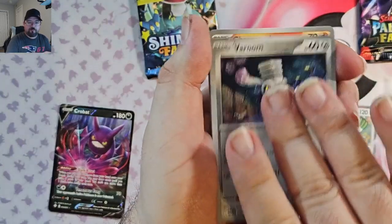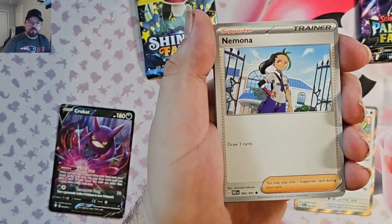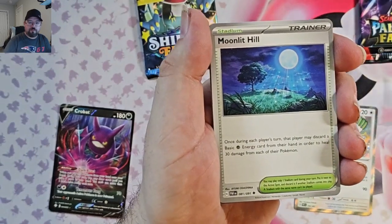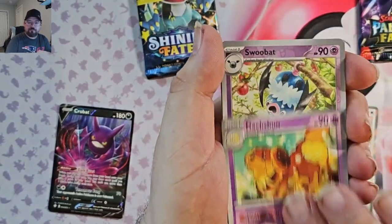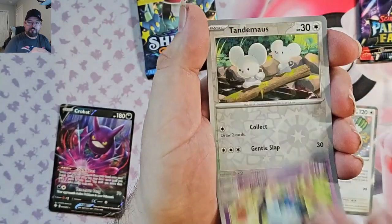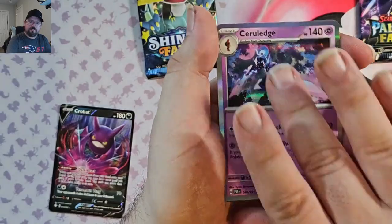Back to Paldean Fates pack 4. We've got Varoom, Charmander, Dedenne, Nimona, Moonlit Hill, Charmeleon, Duskspun, Swoobat Reverse, Tandemaus Reverse, and Turffield Edge Foil again.